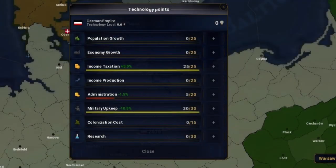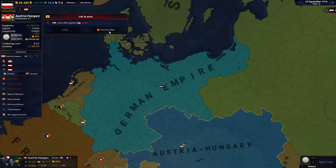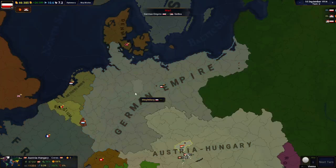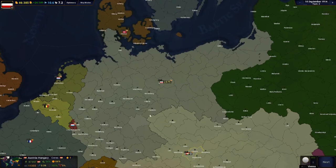The first thing I did was spend all of my technology points. I knew I would probably have basically no time to do any researching, so I dumped all of them into military upkeep, income taxation, and administration. We're obviously going to be fighting wars, so military upkeep is important; taxation gives me money to hire troops; and administration makes taxes cheaper for the government. Austria-Hungary then prompted me to go to war with Serbia, and I did because I knew Russia would not intervene because of the way the AI worked.